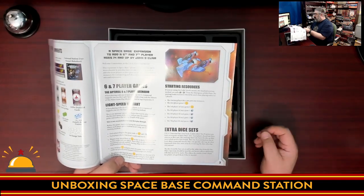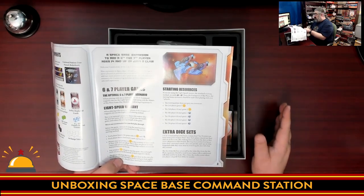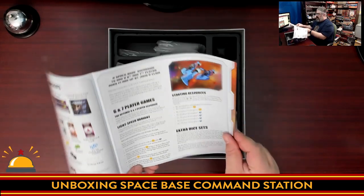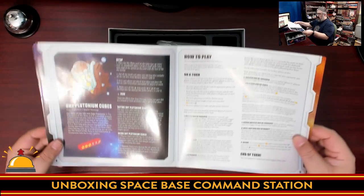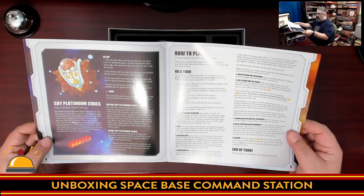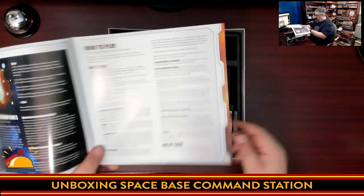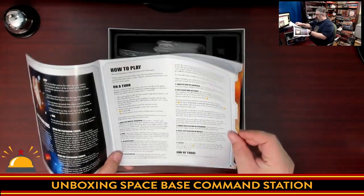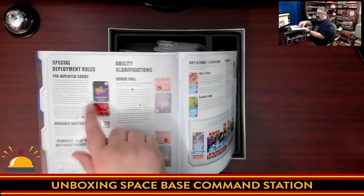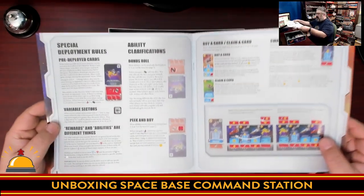It's pretty simple: starting player gets nothing, second player gets one credit, next player gets two credits, everyone else gets one income extra dice. Shy Pluto plutonium cubes are listed here, so if you have Shy Pluto, it's adding rules for how to use it. I don't know if there are additional plutonium cubes in there. They went over the list and now pre-deployed cards — this is something brand new to the game — and variable sectors, which was something introduced in Shy Pluto.